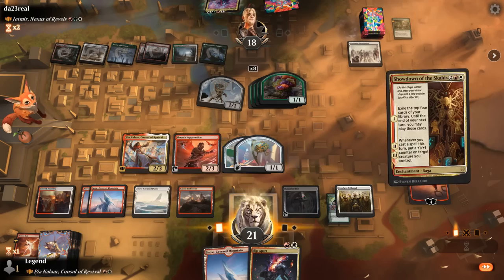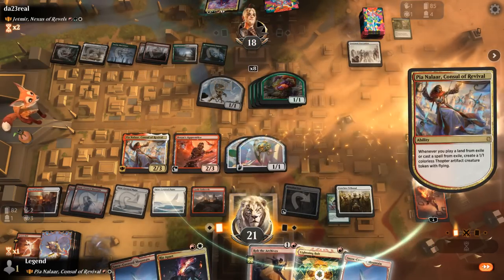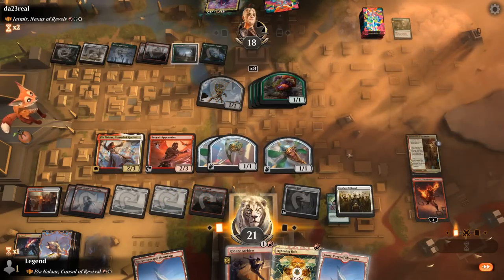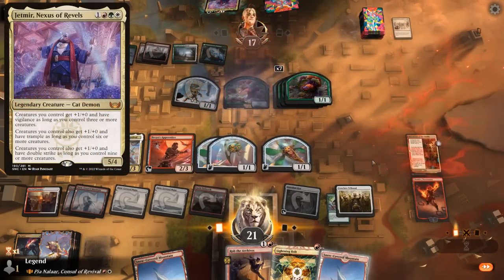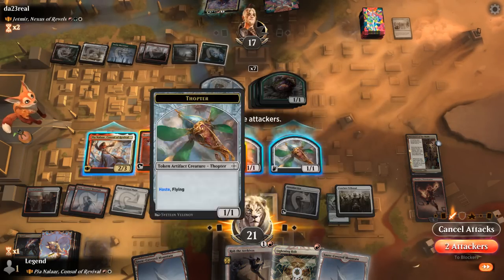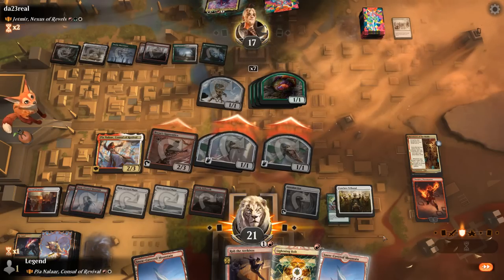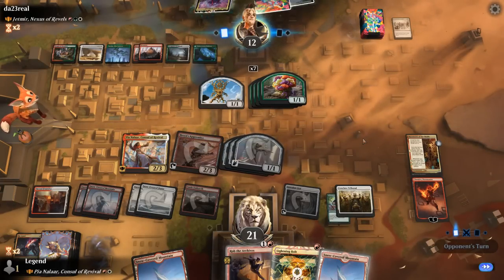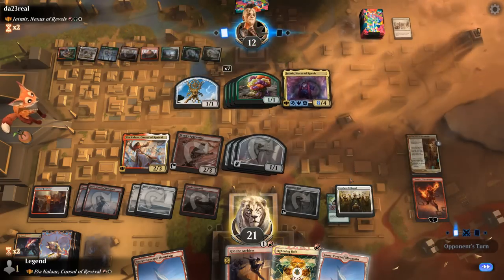After Showdown we kick and play a land, and could still Lightning Bolt. We could have cast Lightning Bolt at the opponent's face to make an extra Thopter, but we might need to keep removal at instant speed to reduce the number of creatures below 8 so they don't gain double strike with Jetmir. The opponent doesn't like it that we're dealing with all their enchantments. We send in the Apprentice, keep Pia back to protect Chandra, and hang on to Lightning Bolt — which can also generate a Thopter.